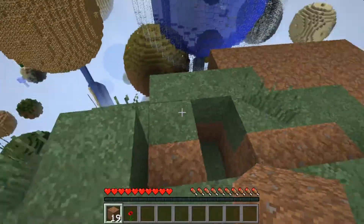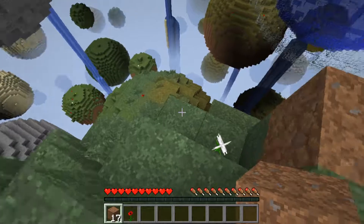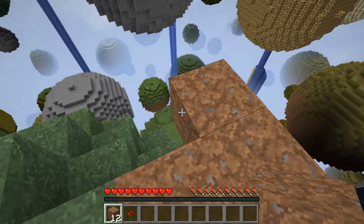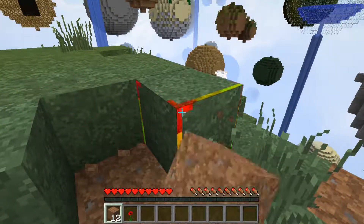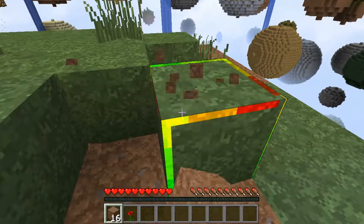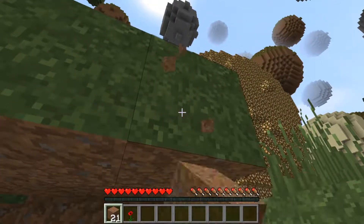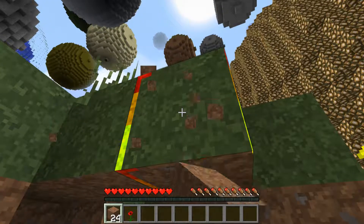Now, this is an older version of Minecraft initially, so I don't think we're going to find anything like an end portal, and we're probably not going to be able to go to the End. In order to go to the Nether, we'll have to get lava and water. We do have a planet over there that had water on it, so we should be okay there. There's probably one nearby that also has lava - we just have to go look for it.